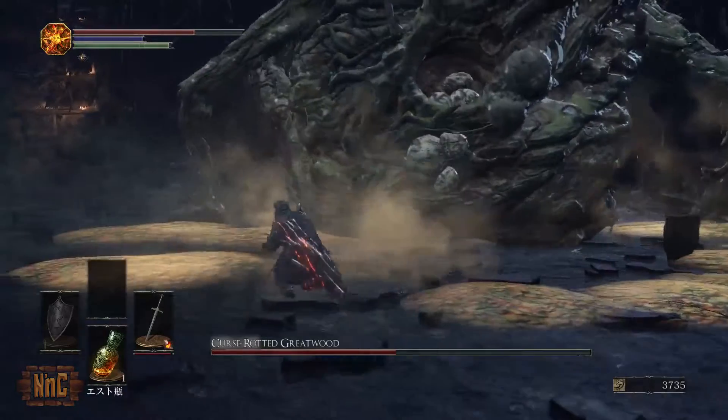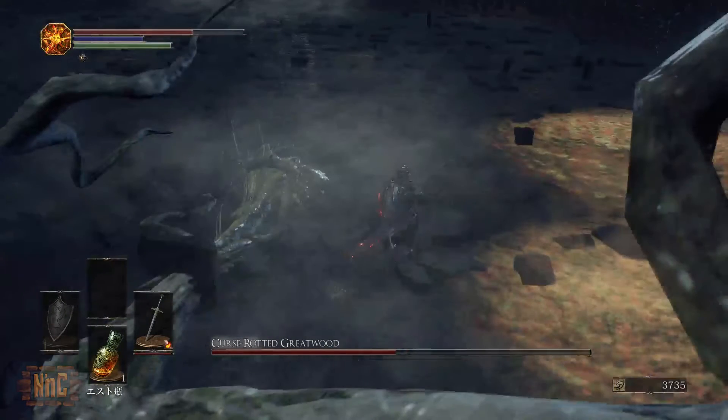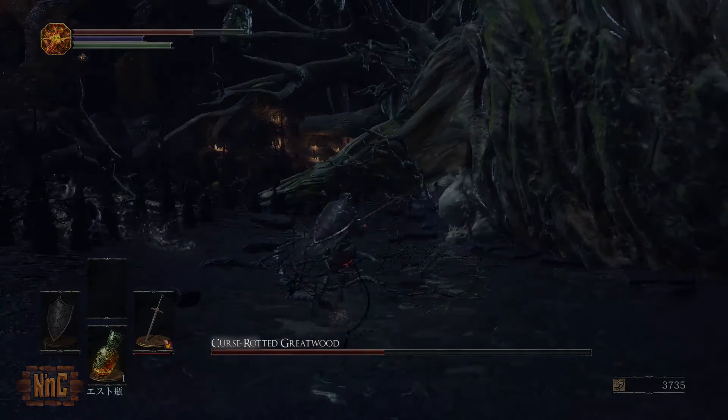This attack is indicated by him leaning forward first in a big motion, and then he'll come backward. Once he lands, this is a great opportunity to attack the egg sacs on his hand and elbow, and right under his upper arm on his right side.